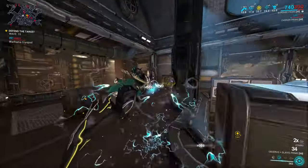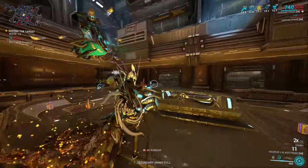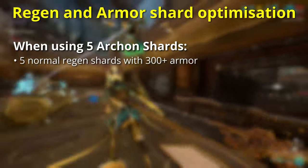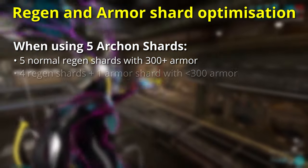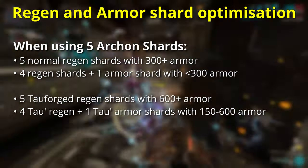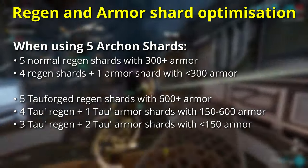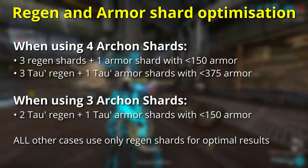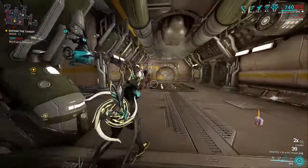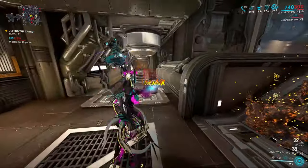As armour directly relates to regeneration — more armour means each hit point regenerated is more valuable — there is some optimisation available when using regen shards as your only source of healing. If using normal Azure shards, all 5 should be regen unless your total armour is below 300; if it is, use 4 regen shards and 1 armour shard for the highest effective healing. If using all Tauforged shards, use 1 armour shard if your total armour is below 600, or 2 armour shards if below 150. Where you have other healing available, such as Reservoirs, Renewal, or Magus Elevate, armour shards are almost certainly the better defensive option.